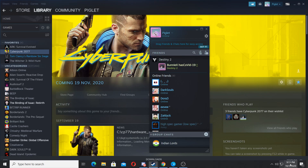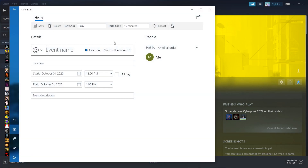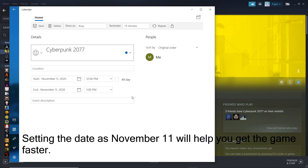So after that, you just go back to the calendar here and you click on Events. Click on... yeah, press... you get to this point. You put Cyberpunk 2077. Done. And put start as November 11, 2020. There you go.